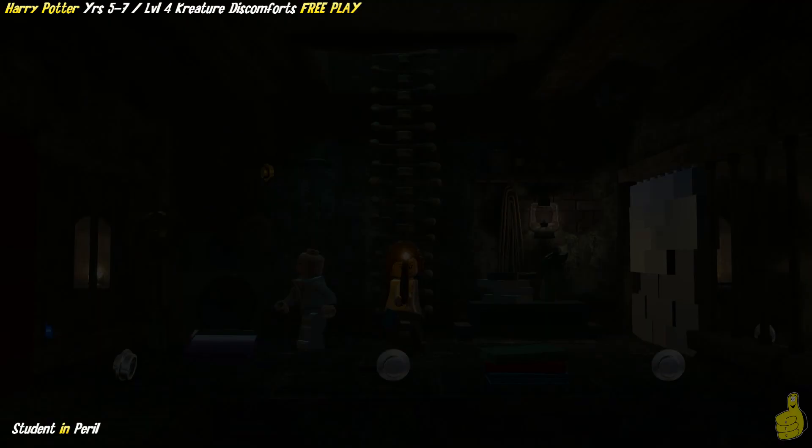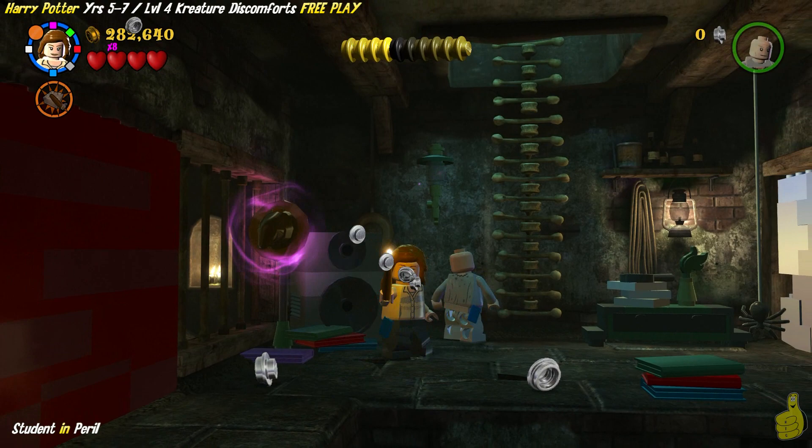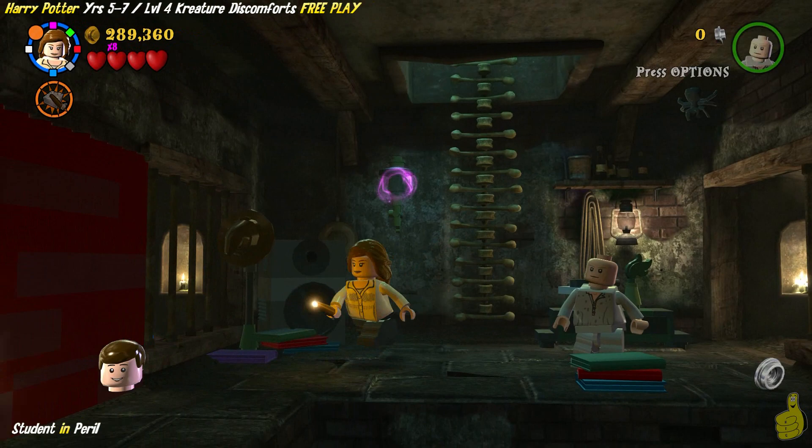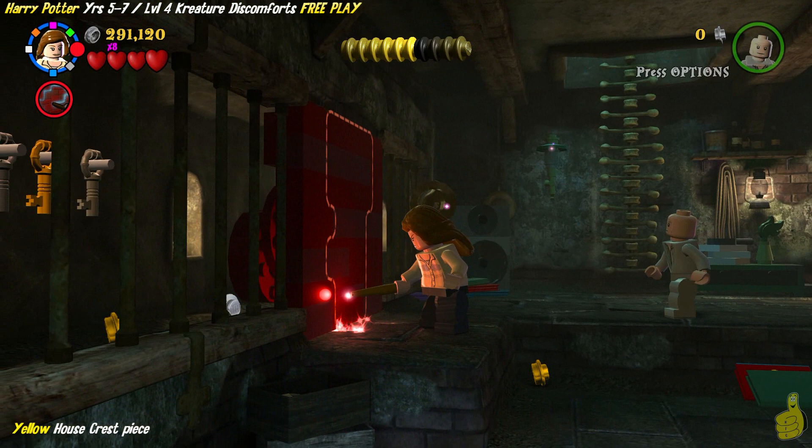Now we're down in this crazy basement with bones as a ladder. Use Reducto one more time on the right side wall — it actually gives us entrance to a jail and we free that student in peril. On the left there's a wall with red on it, so we switch to Diffindo and carve out what looks like a flashlight. Use Leviosa to build up the pieces.